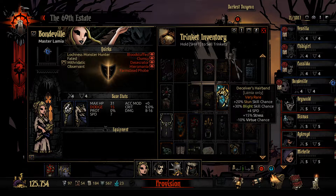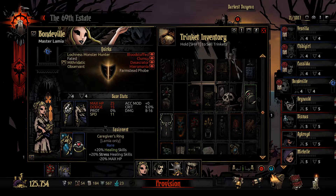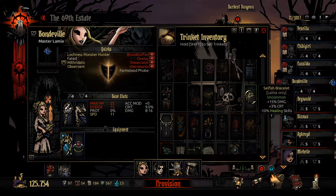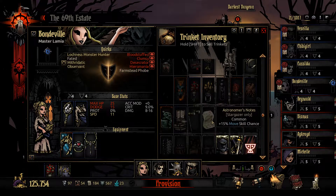And then finally, Bondville. Plus 4 speed at the cost of Minus Virtue Chance and a little bit of Stress - it's kind of tempting. That is a lot of speed. Stress Heal, Real Heals, all the Heals. Damage and Crit. More Heals.